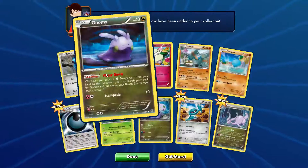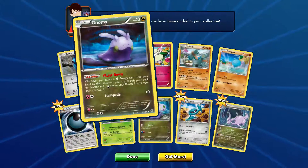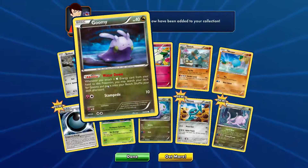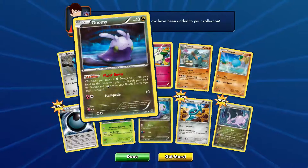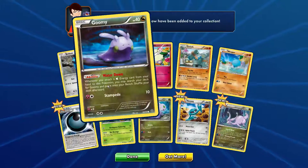And the Goomy here with HP of 40 with Water Down: whenever you attach a water type energy card from your hand to this Pokemon, you may search your deck for Goomy and put it onto your bench. Shuffle your deck afterwards.